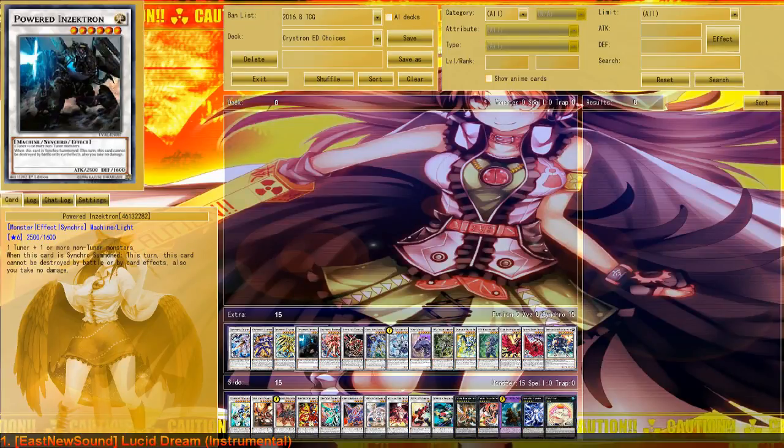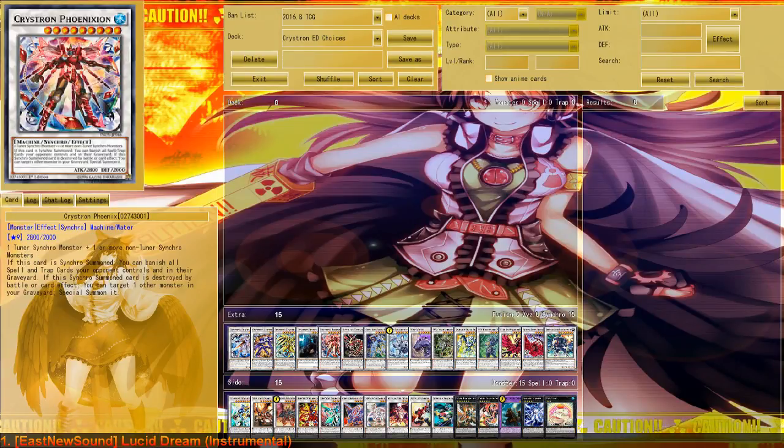For the first card I would put into the deck if I have to replace a card from the extra deck, it would be Crystron Phoenix. While I really don't like Phoenix because it's so weak to backrow while its actual goal is to remove backrow, it is still a pretty decent card and it can still make the opponent cry a bit, especially if you play against Metal Foes players. They really get hurt by Phoenix, so that is basically a very good option to replace a card from your extra deck.